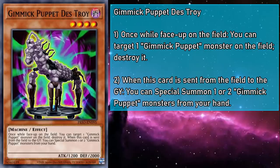Gimmick Puppet Destroy — I see what you did there — is a level 4 monster with 1200 attack and 2000 defense. Once while face-up on the field, you can target a Gimmick Puppet monster on the field and destroy it. And when this card is sent from the field to the grave, you can special summon one or two Gimmick Puppets from your hand. Remember, this is a when effect, so it can miss timing. Meaning one of the best targets for Destroy is, well, itself, especially since none of our other puppets benefit from being destroyed.